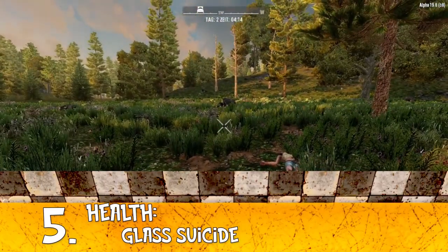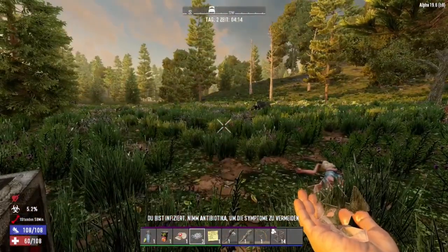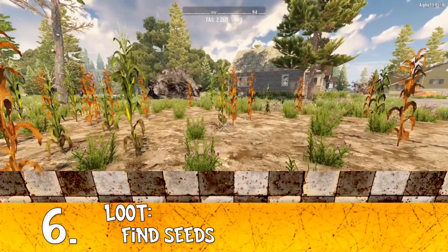Tip number 5: glass suicide. Eating glass can kill you and you can respawn easily on your bedroll. Be careful — after respawning you will still have bleeding or broken legs to deal with.